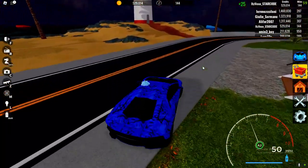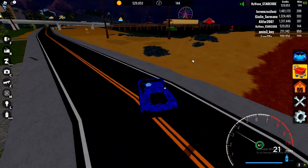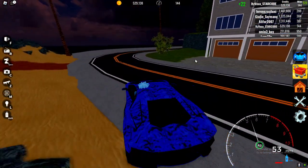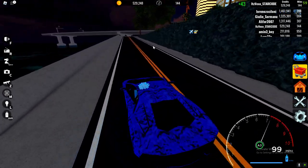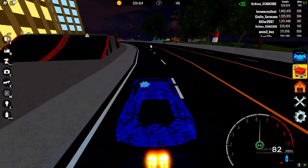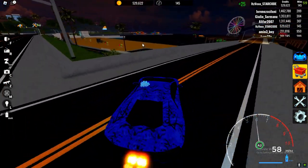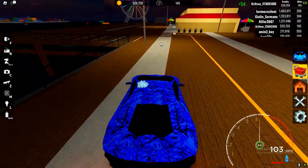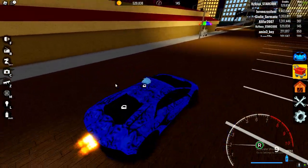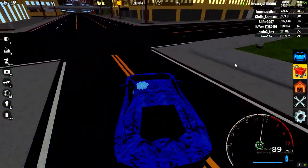Follow me for the next car part location - it's right by the lighters, and this is where two car parts are. A lot of YouTubers don't do it in order, but I will so you know the fastest way. The steering wheel is here, and the car wheel is actually on the pier. Follow me - drive to the pier, take a right, and it should be on the corner right down here. Make sure you get the wheel.